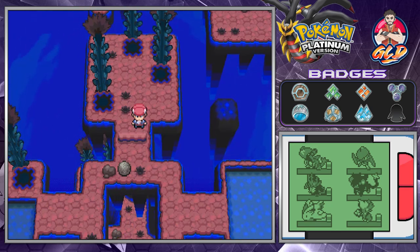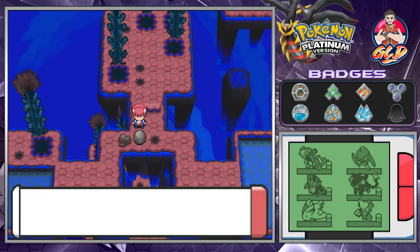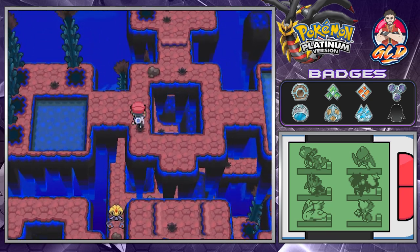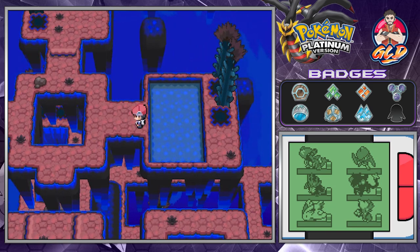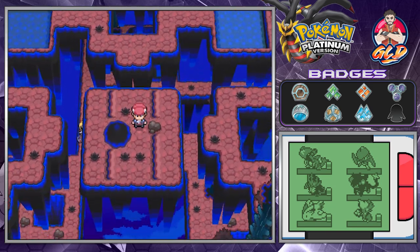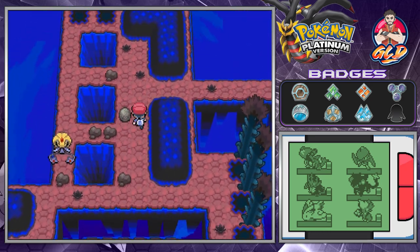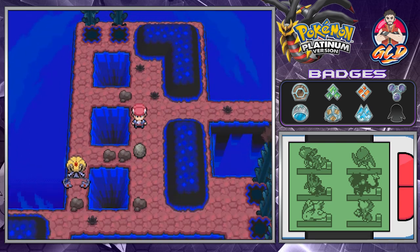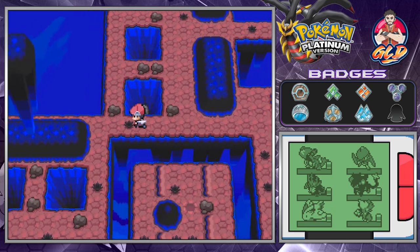Let's go ahead and press this big boulder right here — there we go. Now there will be some other boulders around here. Going right here, this will get us into this area. We have to push the boulder to where the legendary Pokemon is. Uxie is thrilled with us — that's one down.